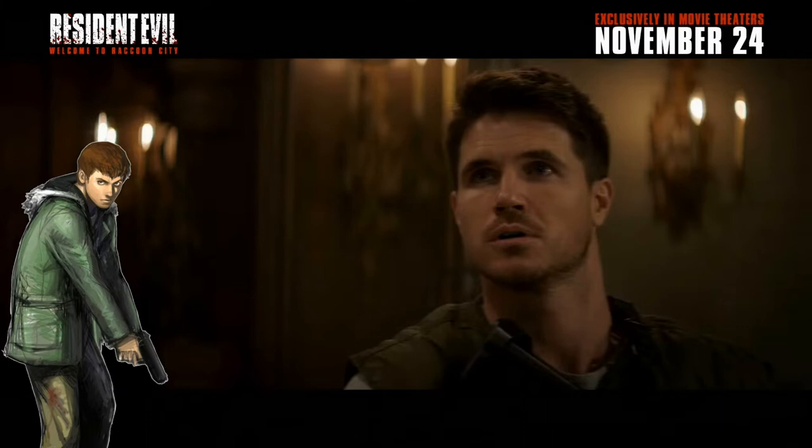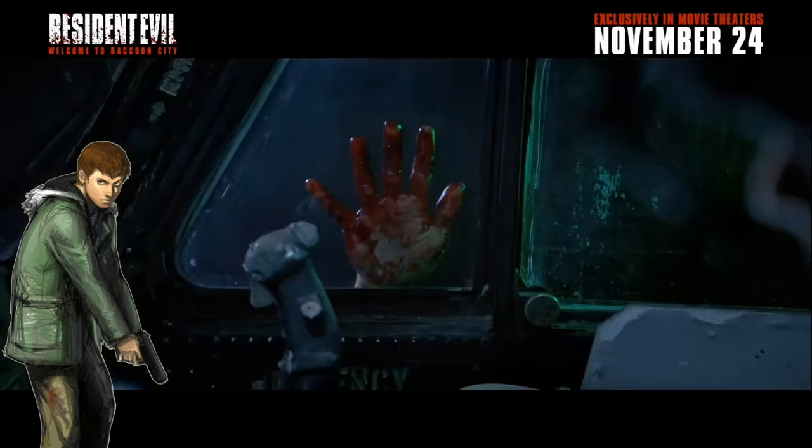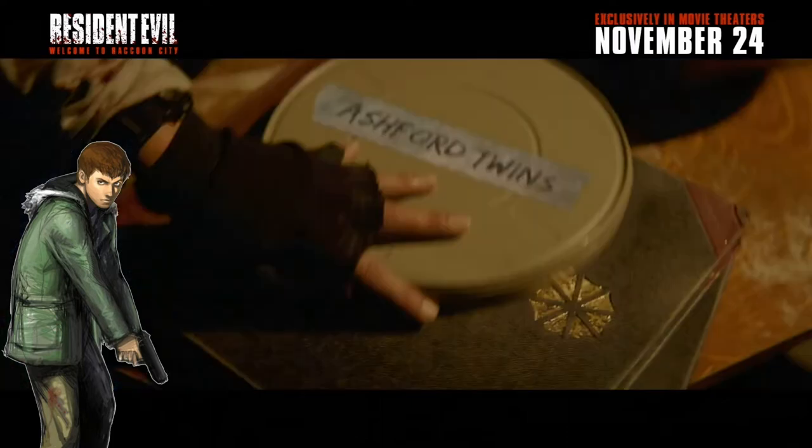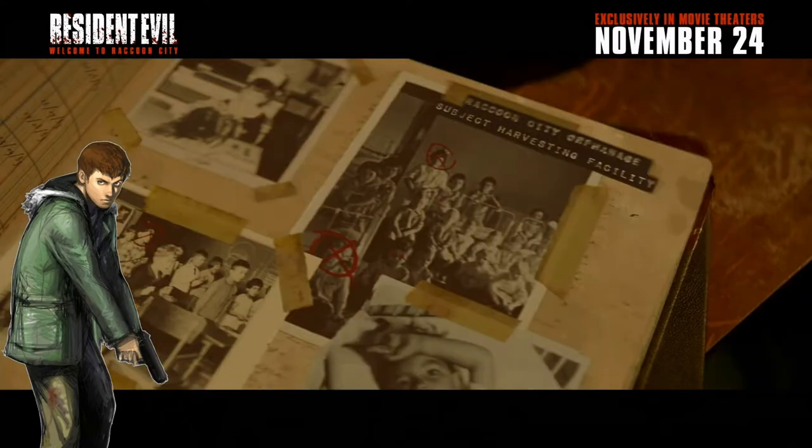Then we got a couple shots of Chris in the mansion, a zombie in a jail cell just starting to get up, and a hand in the window of a helicopter — maybe that's the zombie creeping up on Brad Vickers potentially. We also got another shot of the Ashford twins and Claire using a projector, which felt very Resident Evil.